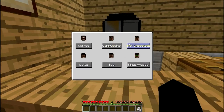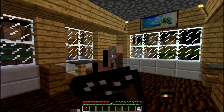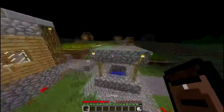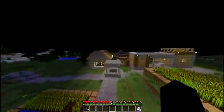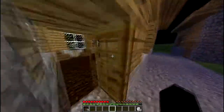Hot chocolate. The regular hot chocolate only restores hunger — I'm not exactly sure how much, but you can find that out yourselves. And the sugary hot chocolate — I'm sure you can guess from the title — if you drink that, you will get speed and jump boost for a certain amount of time. That is pretty darn good, actually. You can go pretty fast with this, and it's great for going around your world, jumping around, having fun, and exploring.